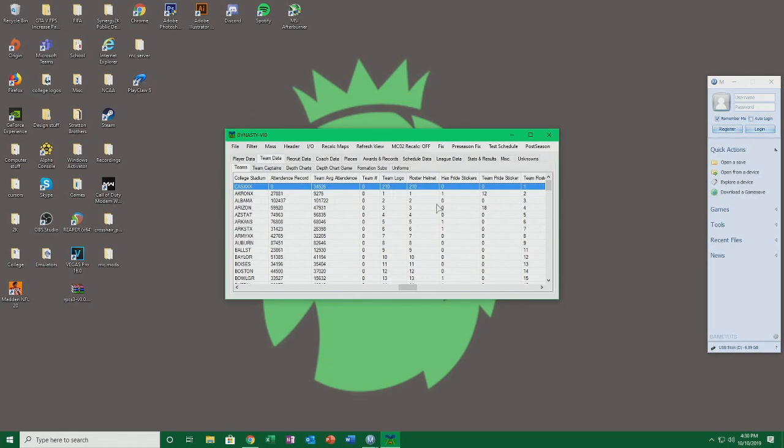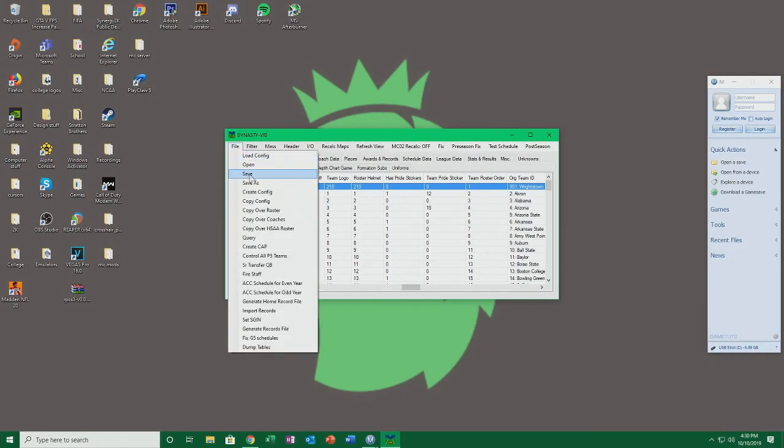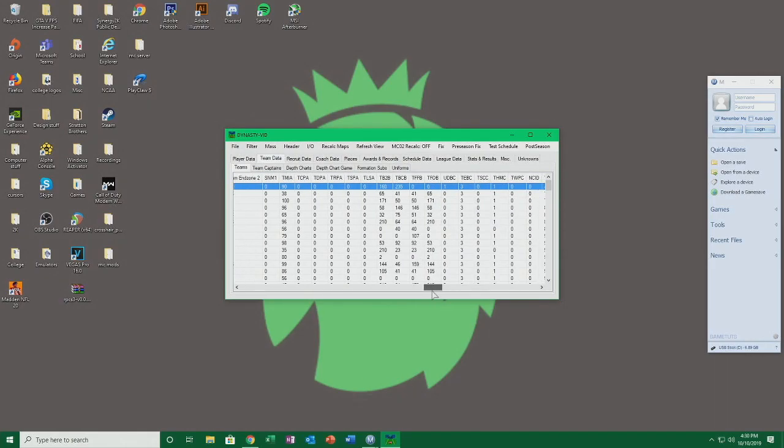Unless somebody with more knowledge than me knows how to put numbers on the side of the helmet using the editor — because then you could just use numbers like Alabama has. That would be a way to make it work. If anyone knows, let me know. I'll save it here real quick — file save — it'll say done, and we can keep going.